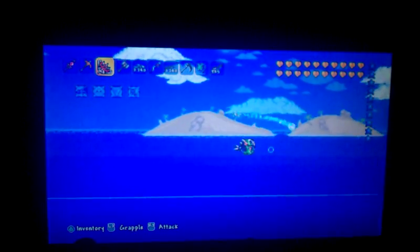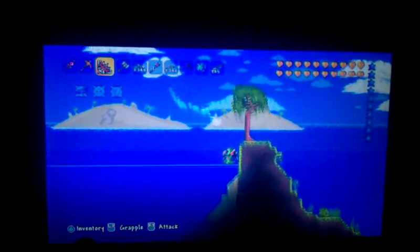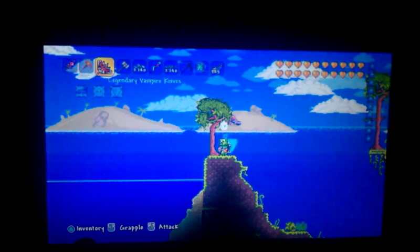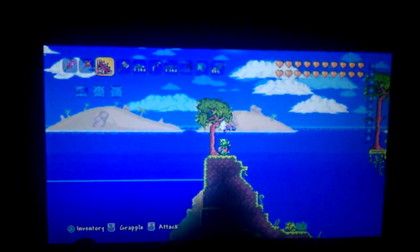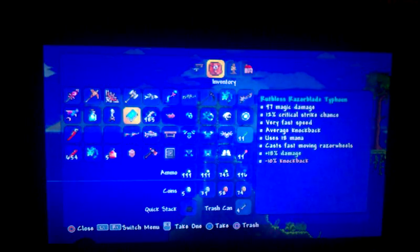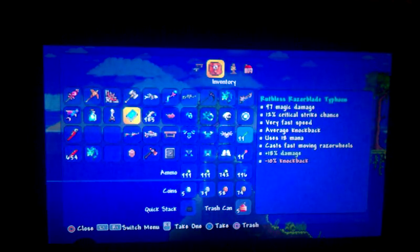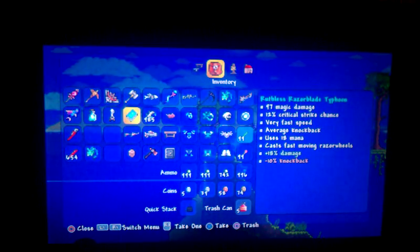And I just killed him! Here's all his loot. This is how you get the Flairon, the Bubble Gun, the Razorblade Typhoon, and also the Razor Pine. You can also get Duke Fishron Wings, which are pretty good if you don't have Red's Wings. You can also get his mask. Those are all the things — Bubble Gun, Flairon, Razorblade Typhoon, wings — I think that's everything.